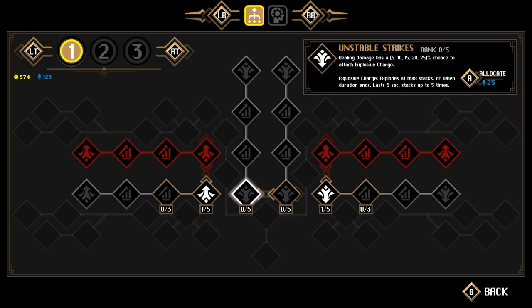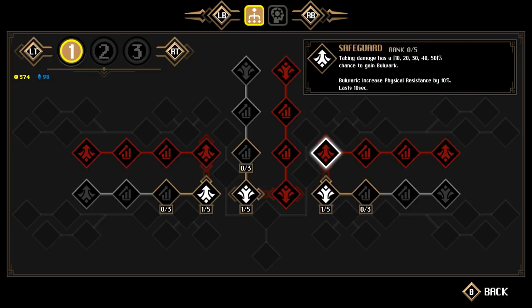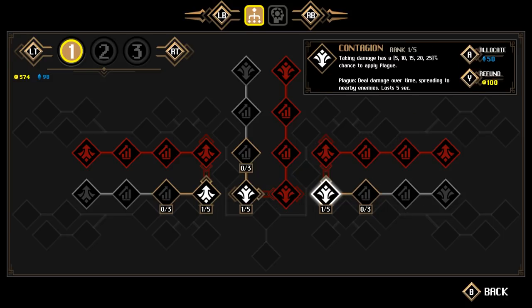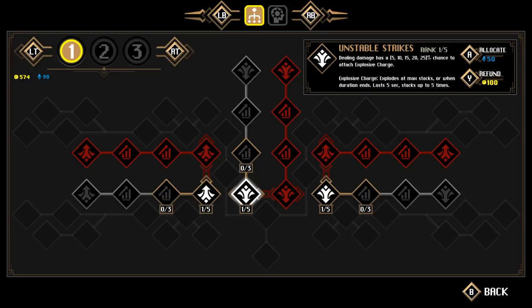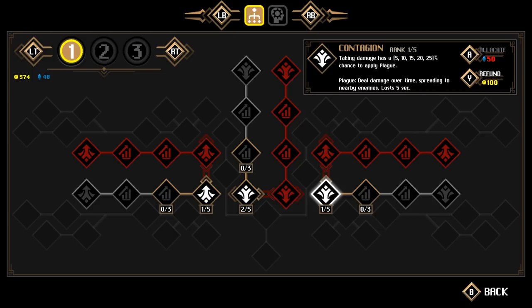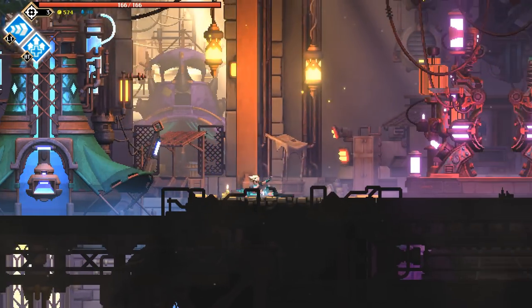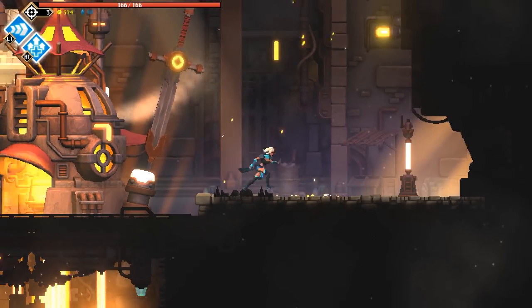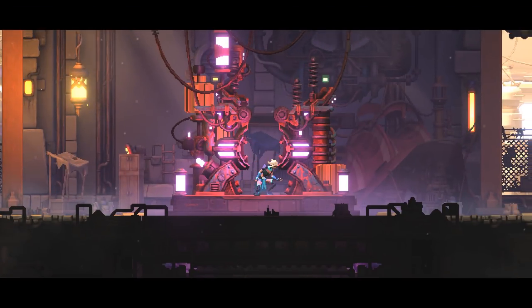So explosive charge: max stacks or when duration ends, lasts five seconds, stacks up to five times. I like the stacking — yeah, let's go for that, because then I can stack a bunch of explosives. I should probably have paid attention to some of the bonus effects. Keep pumping it into unstable strikes. Looks like I will have five different abilities for each of these slots that I can switch out — that's kind of neat. I guess, seeing as you would know this, how many people worked on this? Because I know you're not a small studio necessarily — you started with mobile games, unless I'm mistaken.